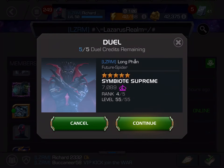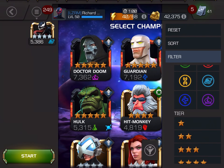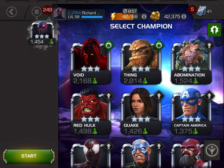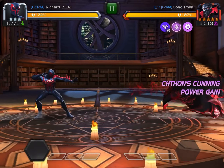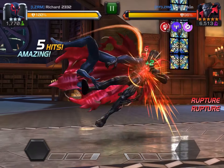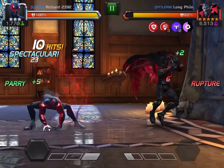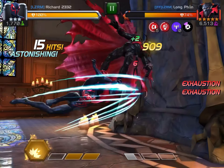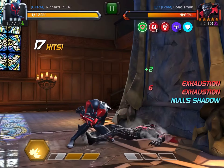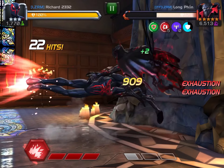Let's do an alliance fight — okay it's a five-star Symbiote Supreme, so it's going to be a little tough. I guess we can win, but if not I'll do a lower one. My alliance is pretty strong so it'll be tough matches. We're starting with ruptures — all we need to do is stack them up, and then when we get a special attack we can do rupture burst.